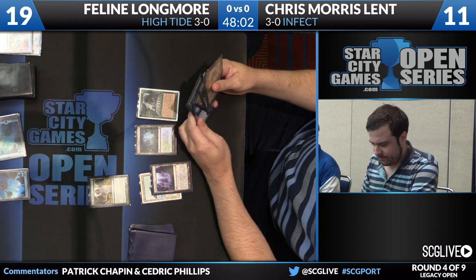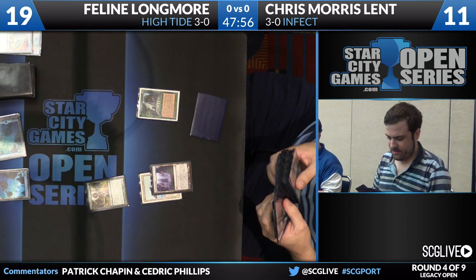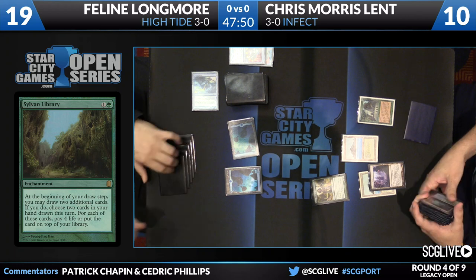Sylvan Library is absolutely incredible against creatureless decks. Can we get that reprinted — maybe in M15? Nope. Misty Rainforest is going to get sacrificed, Morris Lent going down to 10. Sylvan Library would be a real nice way to just punish blue-white decks.